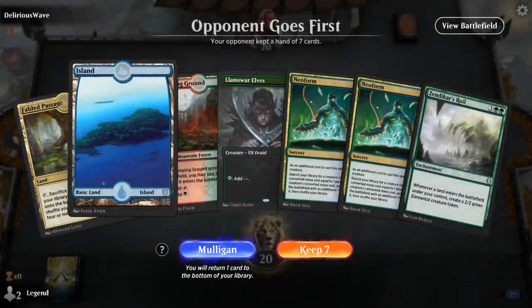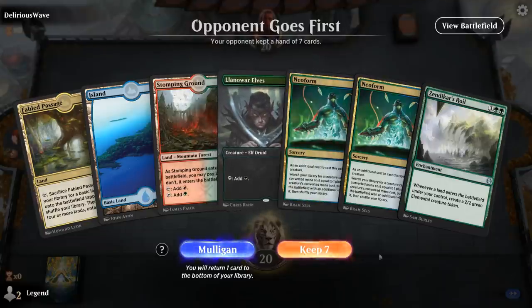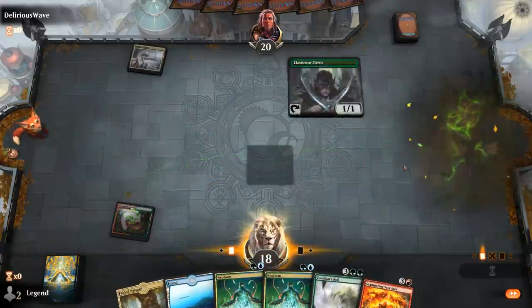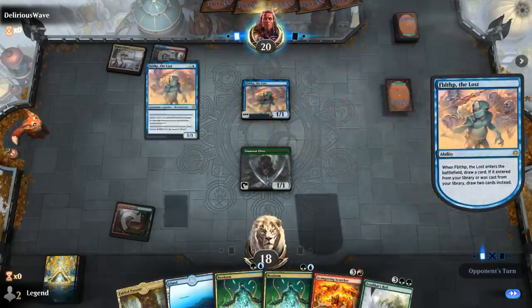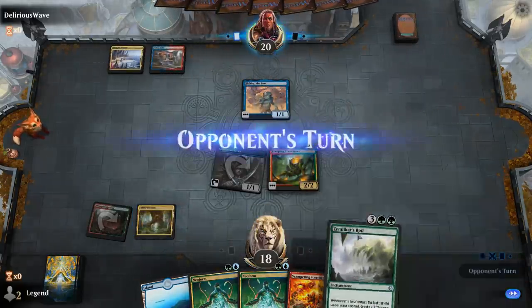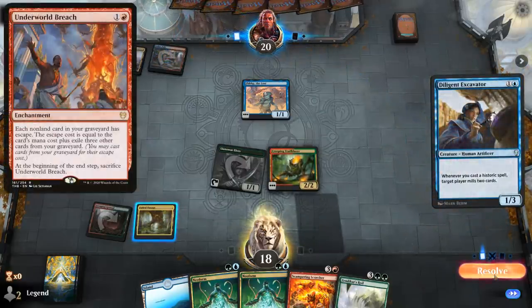Alright, we're on the draw. This hand's missing a 2-mana creature to Neoform — technically I could Neoform the Elves, but that's not really where we want to be. I'll still keep it; we have a lot of 2-mana creatures we can draw, and we're on the draw so we get 2 draw steps. Scampering Scorcher gives us something to ramp towards. Opponent has a Goblin Electromancer. There's a Trailblazer — nice. Opponent is on some sort of Underworld Breach combo deck in Jeskai colors.